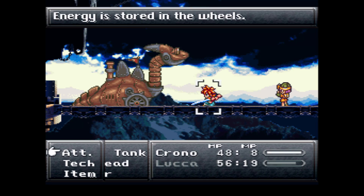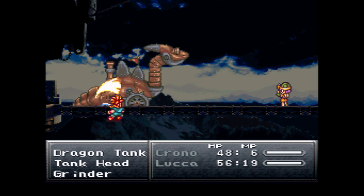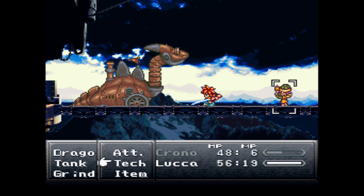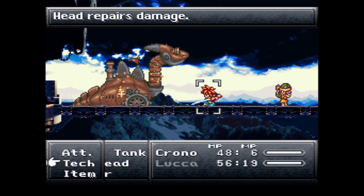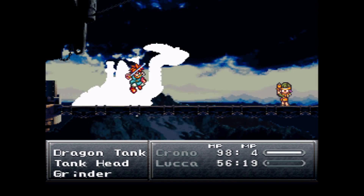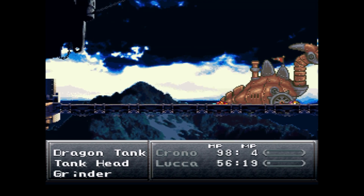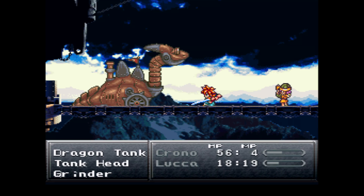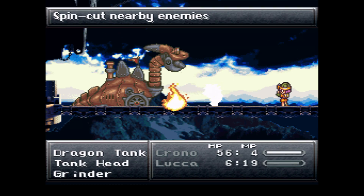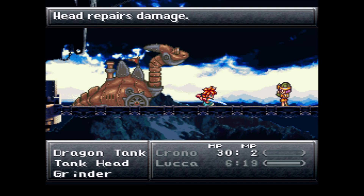The strategy is just focus on attacking the head with normal attacks, and eventually you'll get rid of the head and won't have to worry about the healing. Just kind of keep everybody above 40 or 50 HP so that way you can survive.